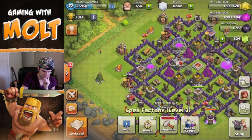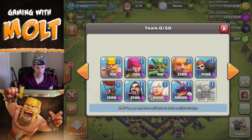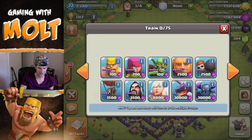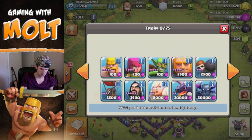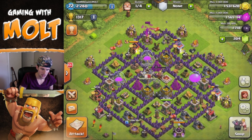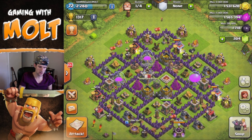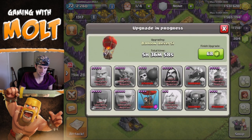Let's go ahead and create that. We're gonna train up a barch attack — barbarians, archers, and goblins. We're gonna throw in some goblins for their double damage to resources and some archers. How many does this give us? Up to 200 — nice. We're gonna let those guys train up and then I'll be back with another attack. It's gonna be a two-attack video and hopefully one upgrade.